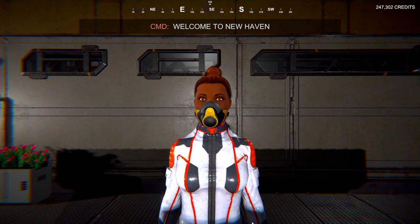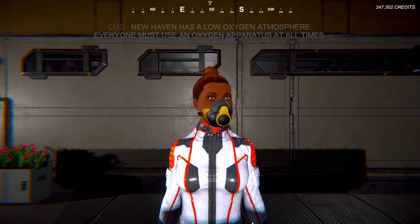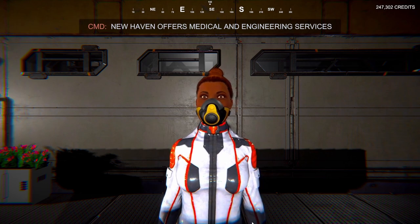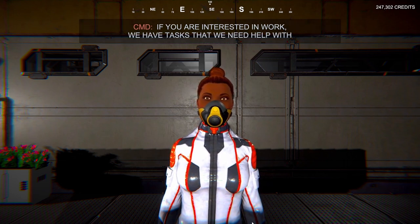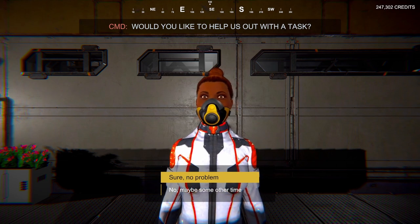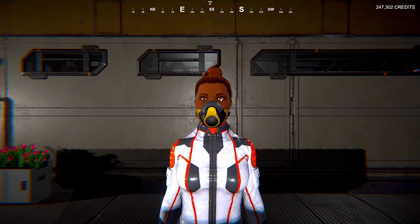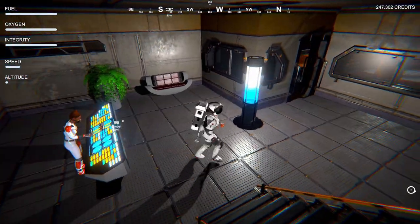Welcome to New Haven — we are one of the main supply stations in the belt. New Haven has a low oxygen atmosphere; everyone must use an oxygen apparatus at all times. New Haven offers medical and engineering services. If you are interested in work, we have tasks that we need help with. Would you like to help us out? It really depends — the last task was a waste of my time. Sure, I guess I can do a task. Great, please inspect the freighters — follow the blinking indicator to the task.